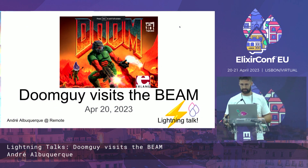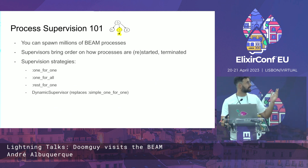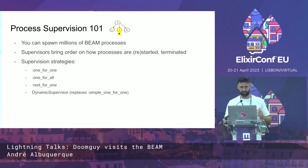Doomguy visits the BIM. I think we have all heard about supervision strategies: we have one-for-one, one-for-all, rest-for-one, and the dynamic supervisor that replaced the simple one-for-one strategy.